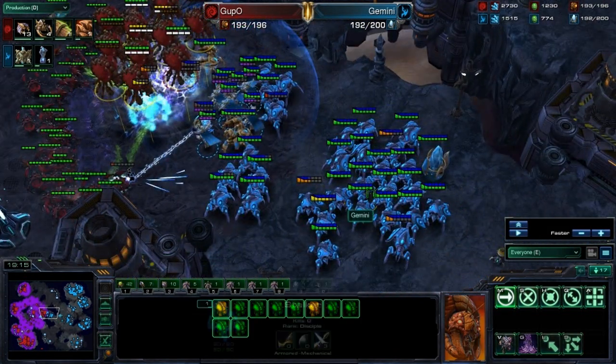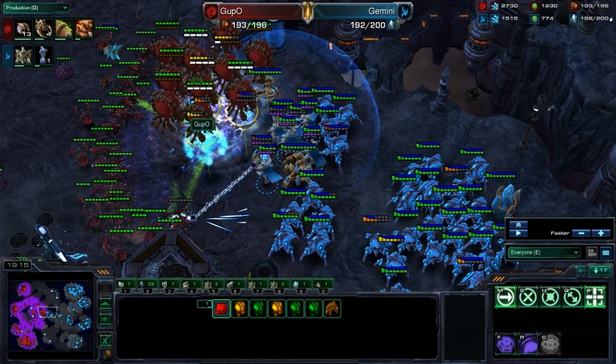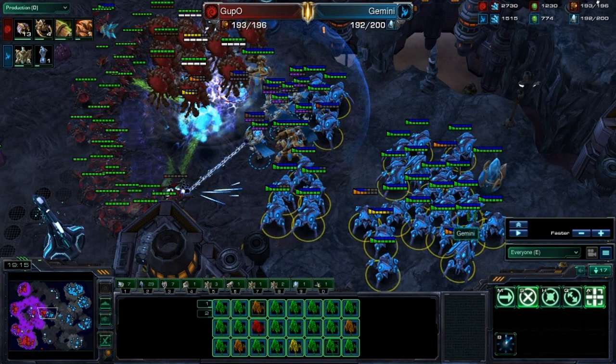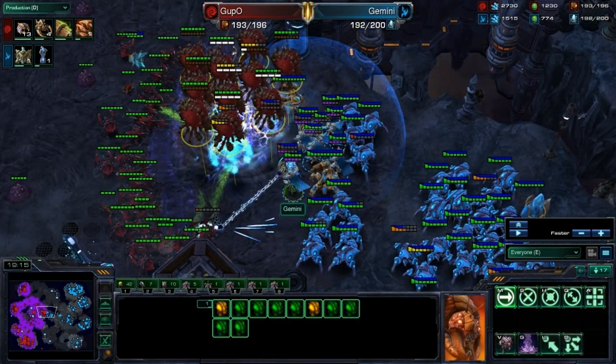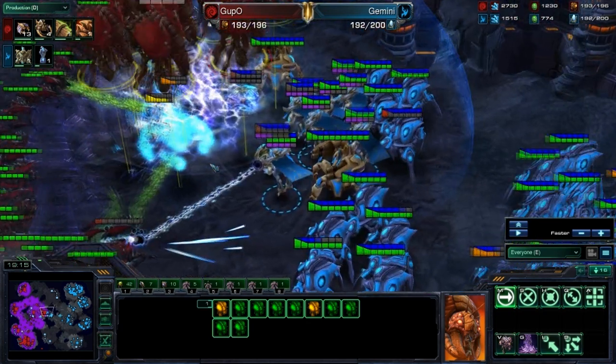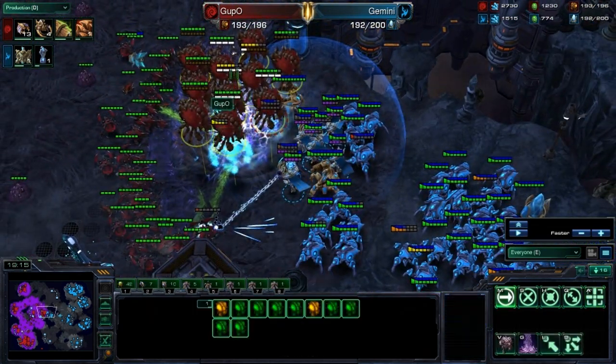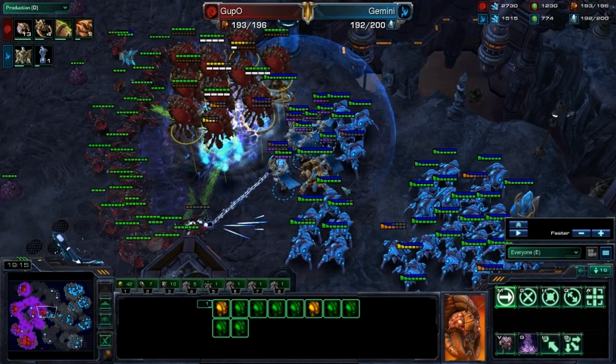Then I quickly blinked back, and then I stormed under all of the overlords. What that'll do is pick off any initial overlords with the stalkers. And then the storms — if he decides to drop right away while my stalkers were still there, anything that he's dropping will instantly pretty much die to the storms. And then if there are any weak overlords, they can also kill those off, which would be a nice added touch.